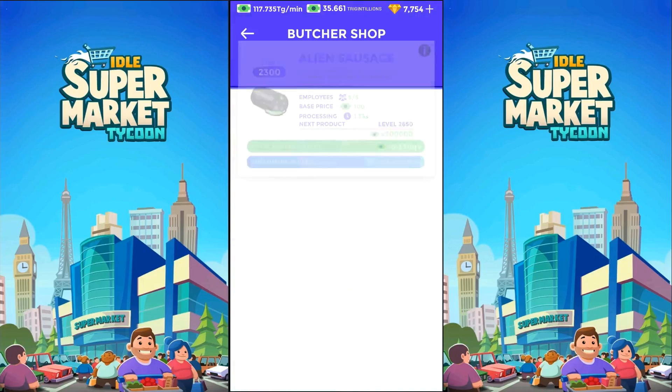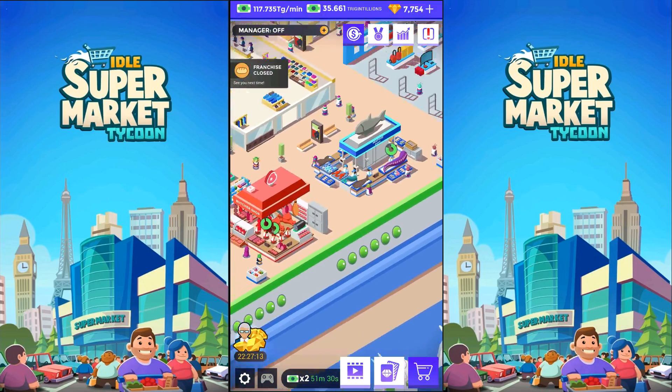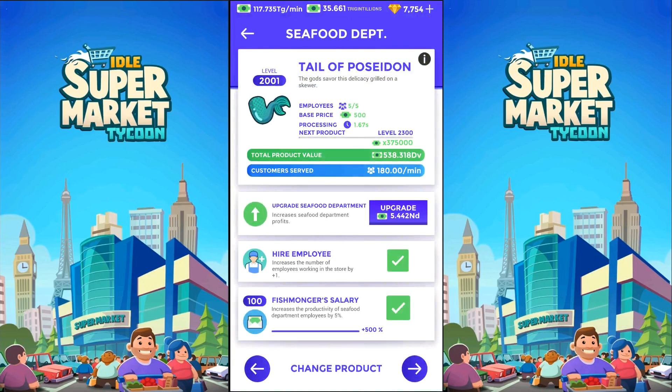Let's just go to the seafood department and work on it. This is seafood right here — The Tale of Poseidon. Get it? His tail. Let's see if we can get that one up to level 2,300. The next one is going to be mutant fish — a three-eyed mutant fish. Fish from the Manak rivers whose eyes are candied delight. That could also be from the town of Springfield near the nuclear reactor. And somehow that's the great fish we're supposed to eat — the mutated one. Eww, no thank you.